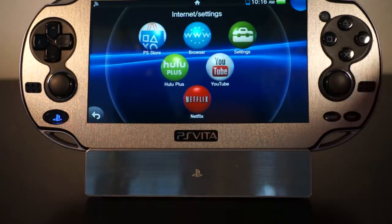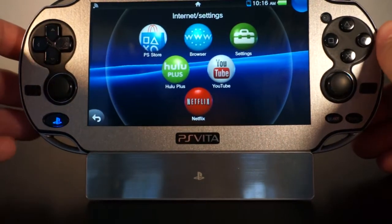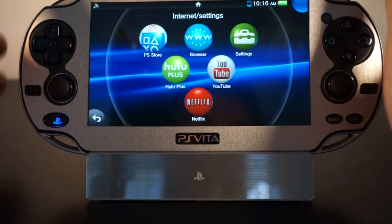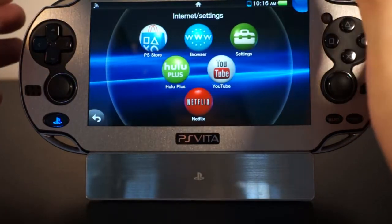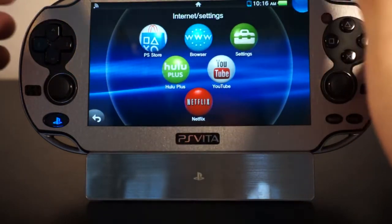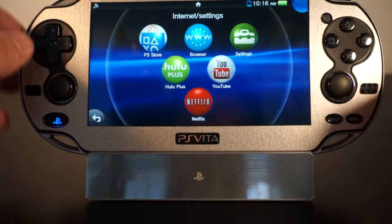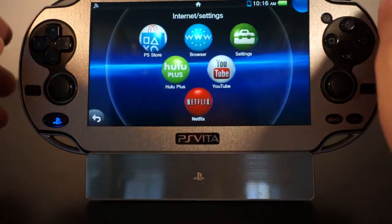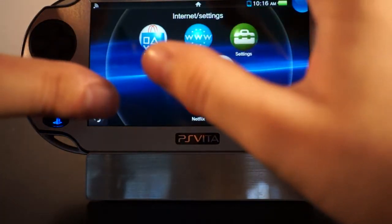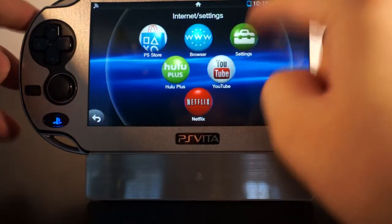Hey guys, today we're going to be taking a look at the PlayStation Vita 3.30 update. This update just came out on October 1st and it adds some cool features — not a lot, but some things that people have been waiting for a good while. One of the most noticeable features will be the ability to change themes on your PlayStation Vita.